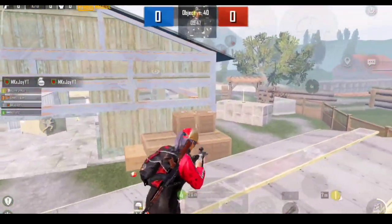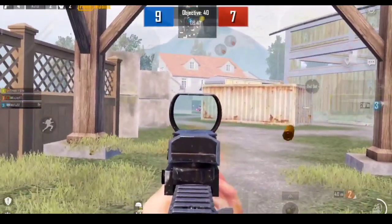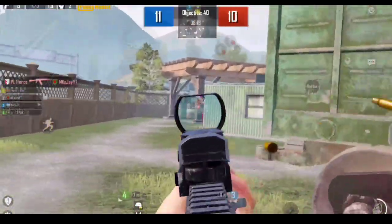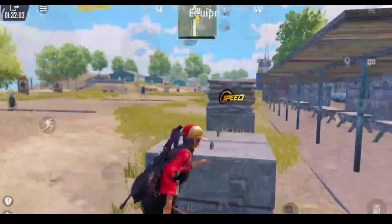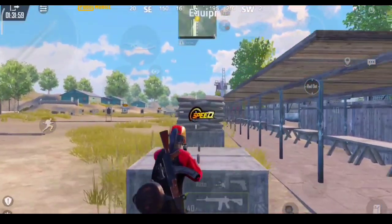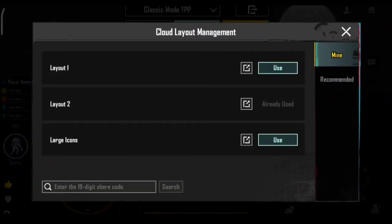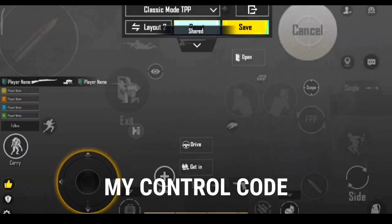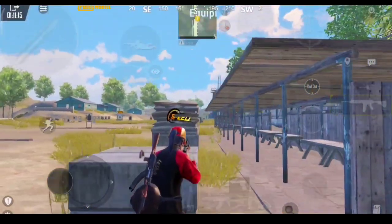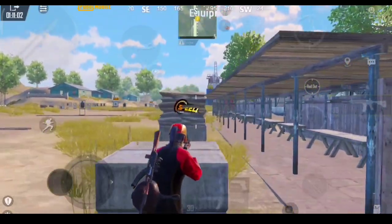Now coming to our last point. Say that you've set all these settings perfectly but don't know how to perfectly move in a fight — then what is the use of all this? So here is the perfect movement guide. Come to this box and move one square box completely — that is going to be your perfect jiggle. Pull your joystick to the ends only; don't go beyond that and don't go less than that.